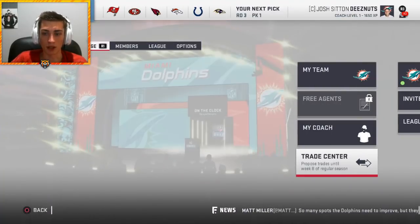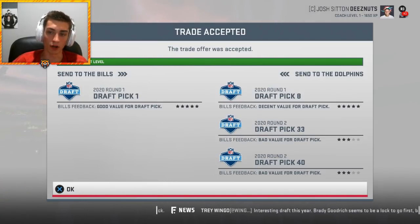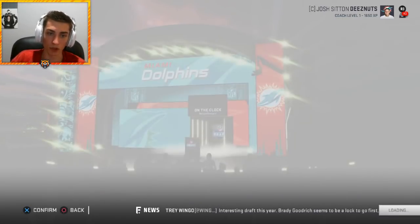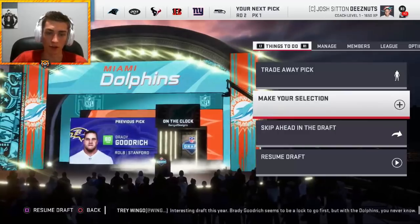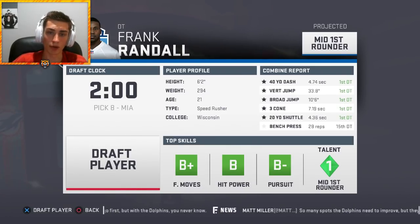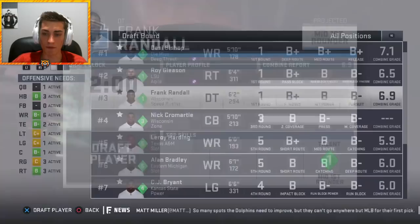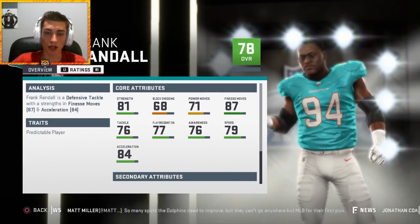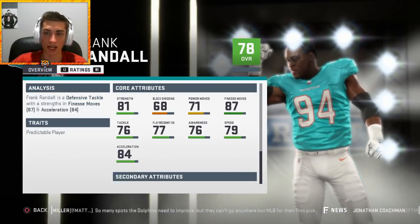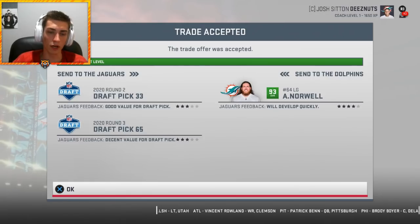We pick number one overall again because we went three and thirteen. I'm trading this pick down — no one offered two firsts, but the Buffalo Bills give me their first-round pick at number eight plus two seconds. That's actually really big, giving us more to work with. I'm taking Frank Randall despite wide receiver being a need — he's just too good to pass on: 78 overall with star development, 79 speed, 87 finesse moves, 81 strength.